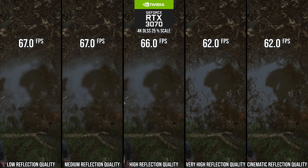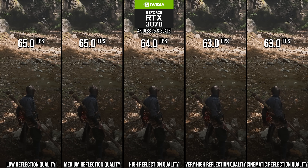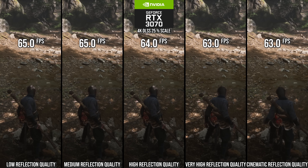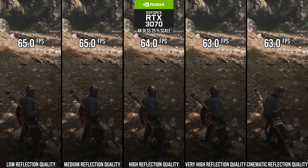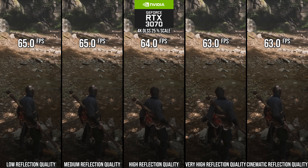The improvement from this reflections setting is situational — it depends how much water you tend to see on screen. For a better GPU like RTX 3070 tier or higher, the very high setting is reasonable. For something like RTX 4060, 3060, or RTX 2070 Super-ish level, the high setting is what you want.